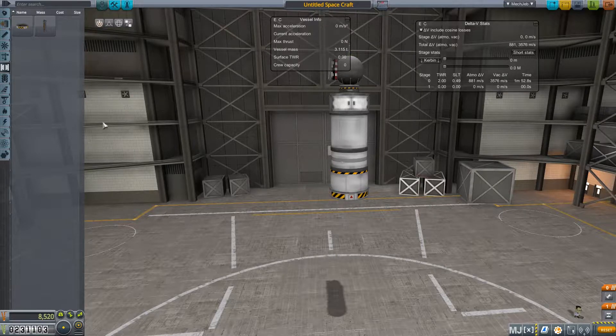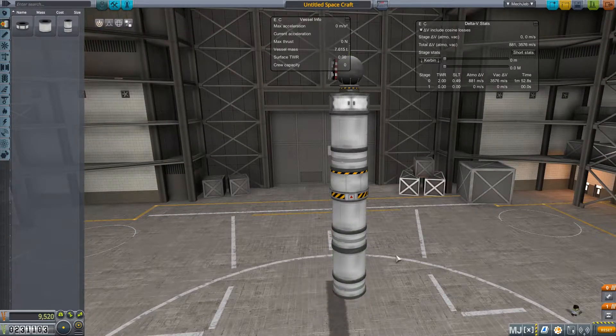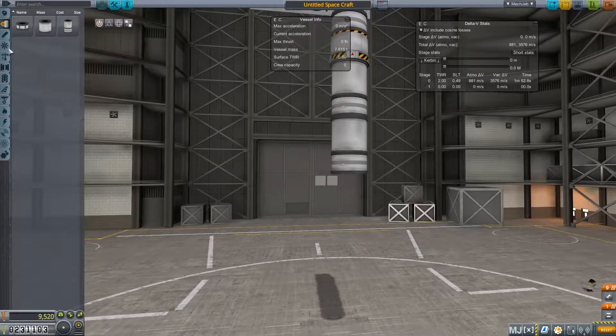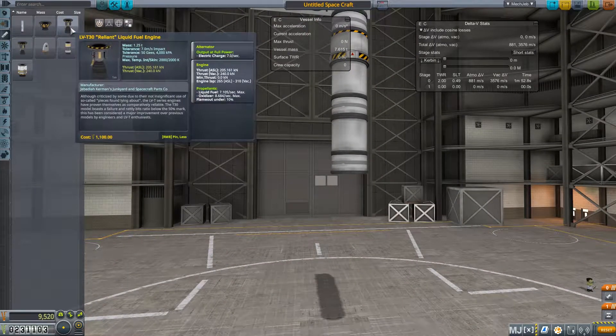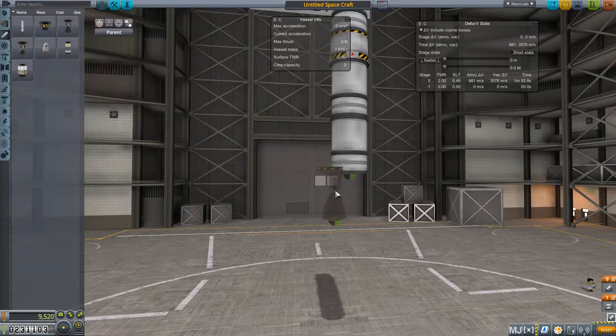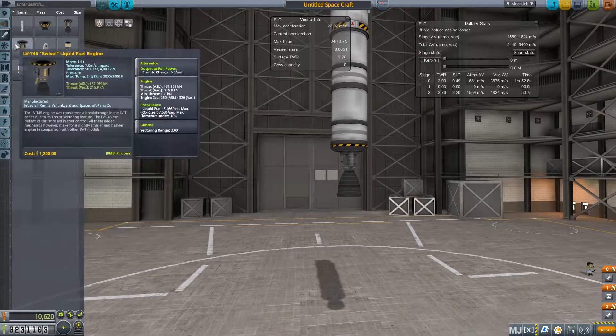I'm going to clearly put a stack decoupler there, and then we're going to put our main engine boost — our main engine fuel system right here. So we're going to do a doubling of this fuel, because we'll need a lot of fuel. And we are going to pick an engine, just the Reliant. It's just got a lot of thrust that we'll need to get us into orbit.